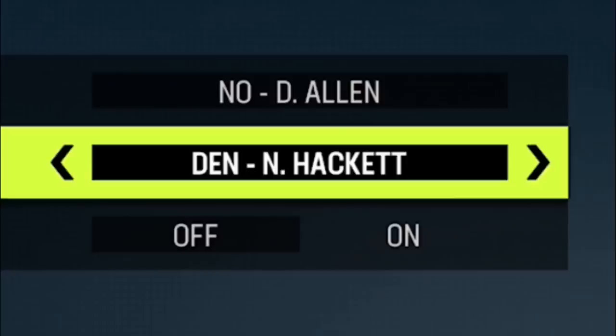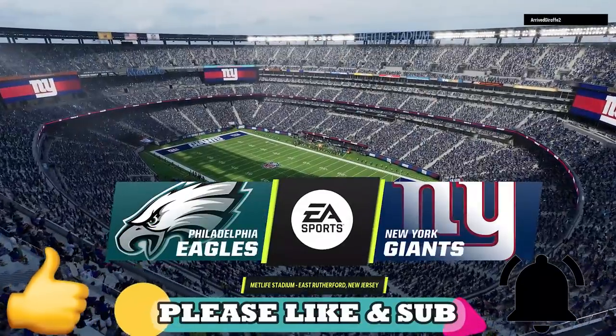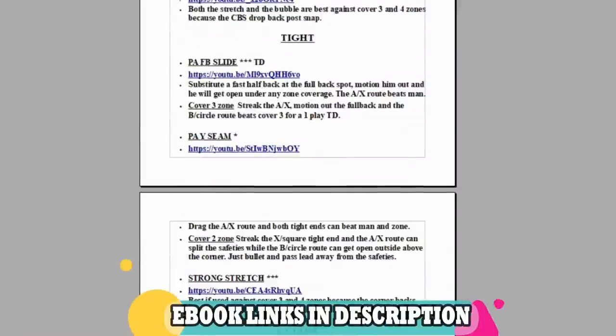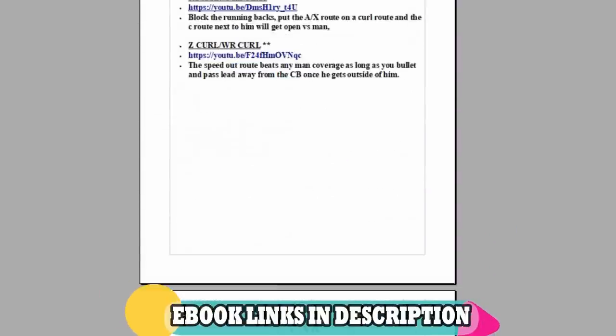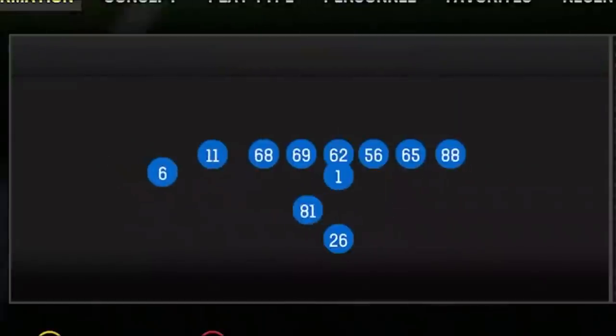In today's video I'm going to be using my New Orleans Saints offense and Denver Broncos defensive ebooks, as these are easily the two that I use the most. If you guys want to see more game plays like this, please make sure to be a subscriber, hit the like button, and let me know in the comment section. But if you want to see more money plays from this or any of my ebooks right now, all you have to do is click the links in the description or the top pinned comment, and you can download them instantly to your phone, computer, or have them sent to the email of your choice.